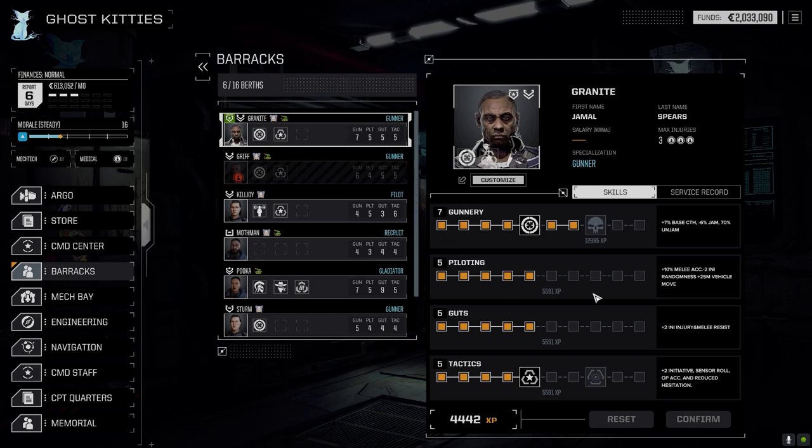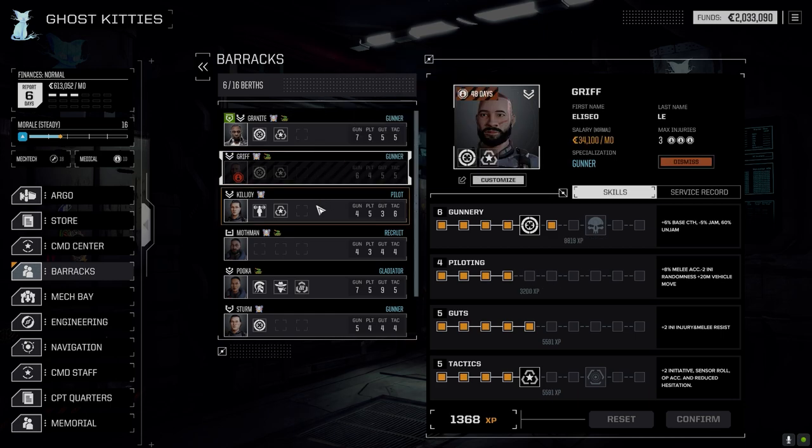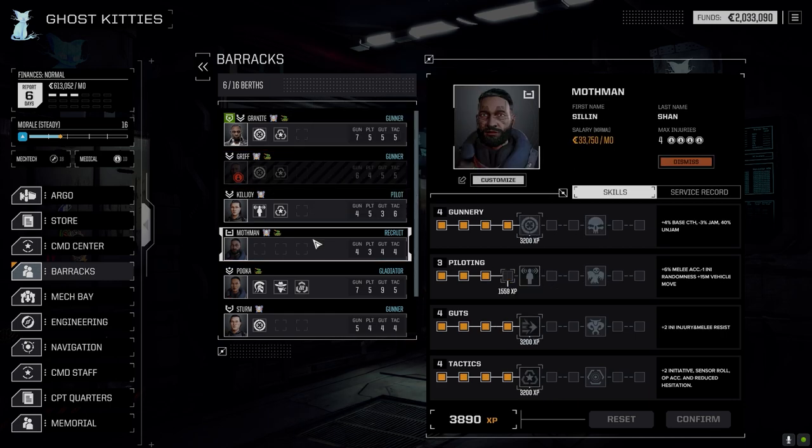Granite still got nothing, slowly climbing up though. I think we're probably going to go tactics next for the bonus initiative — I think we get plus three at this point, maybe, because we're all pretty slow. Killjoy — nothing. Mothman Prophecy, you're a vehicle pilot, so let's go...